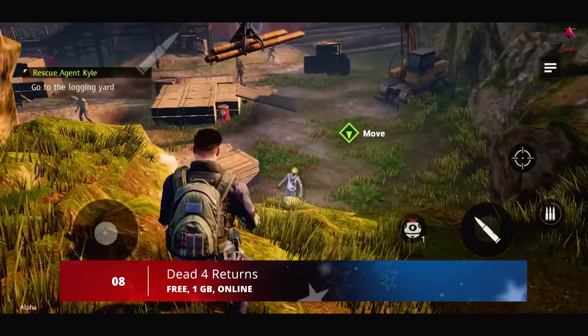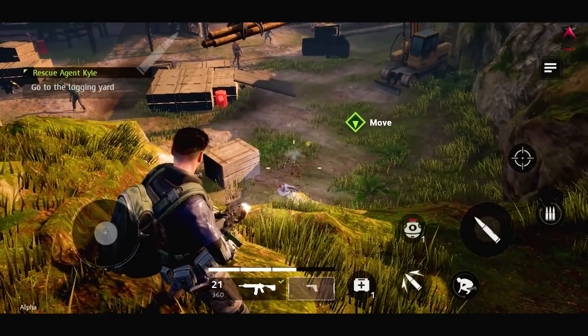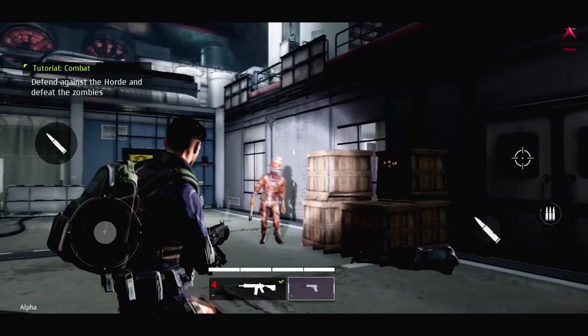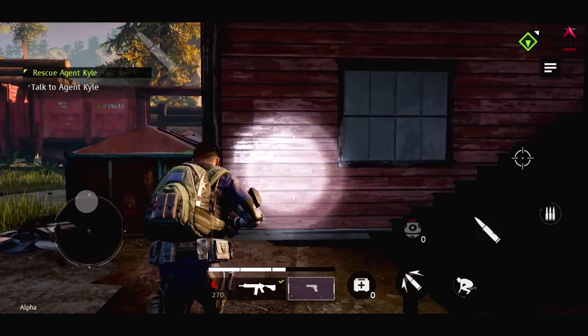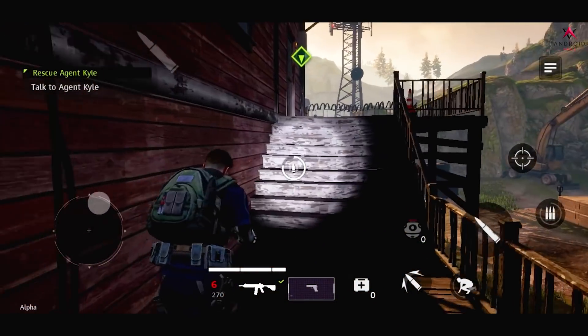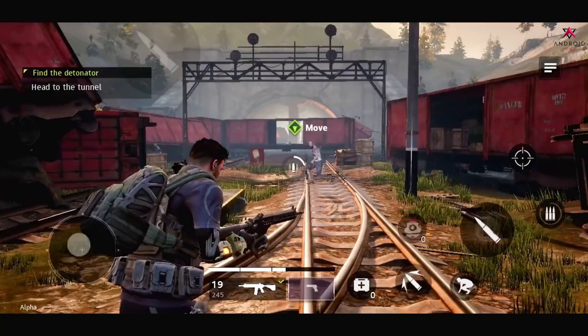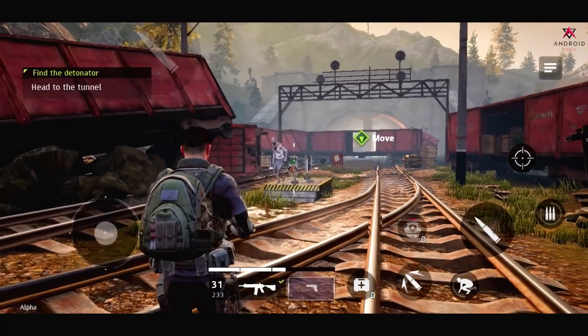Coming in at number 8 we have Dead 4 Returns. This is a multiplayer co-op shooter based on the UE4 engine. It is a shooting game where the player observes the environment from a third-person perspective, and every action the character takes needs to be done manually. In the game you will be able to choose from two different game modes — Campaign and Co-op — and the number of participants in each level will be different.